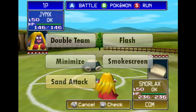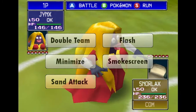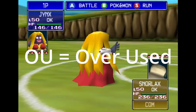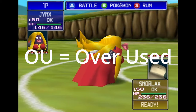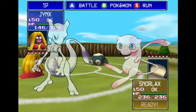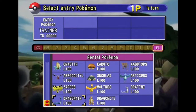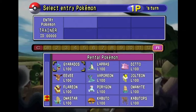First off, accuracy and evasion-altering moves are usually banned. OU stands for overused, and that means we don't play with the super-mega-powerful Mew and Mewtwo. The Mews are banned, and when you include them, that format is called Ubers. So Mew and Mewtwo are banned, but everyone else is on the table.